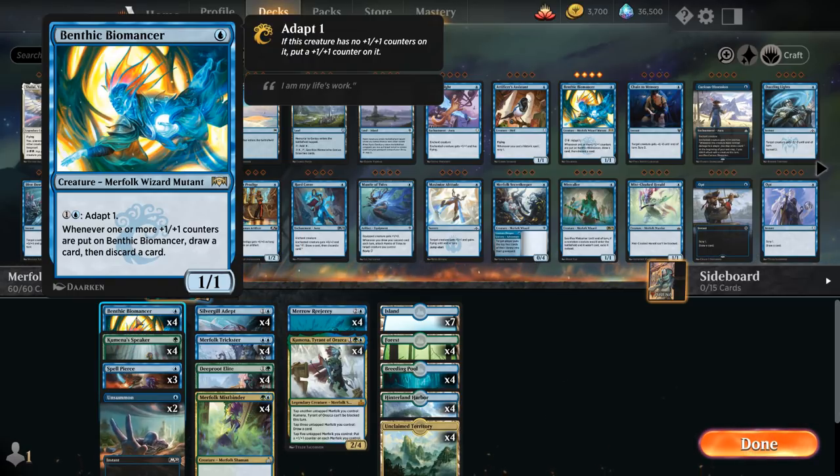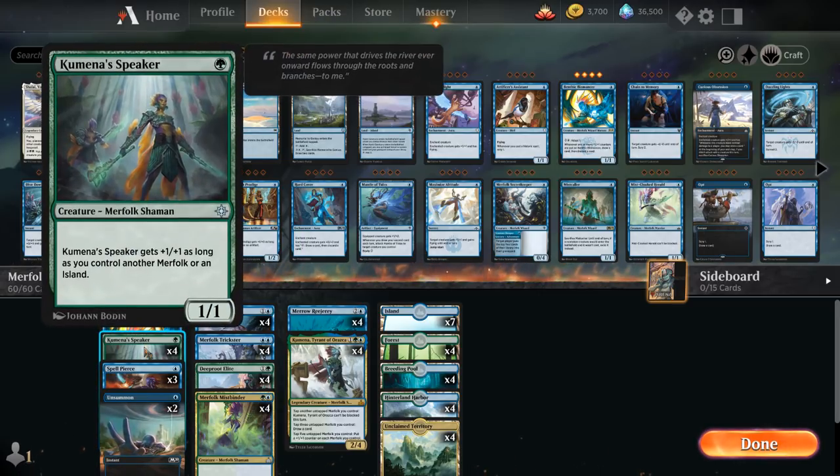At one mana we've got the full playset of Benthic Biomancer — a 1/1 Merfolk that can Adapt for two mana, placing a +1/+1 counter on it if it didn't already have one. Whenever counters are placed on the Biomancer, we draw a card and then discard a card, so it can help us loot away lands in the late game. We also have the full playset of Kumena's Speaker, a one-mana 1/1 that gets +1/+1 as long as we control another Merfolk or an Island, so it'll often be a one-mana 2/2.